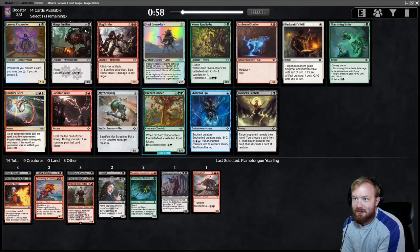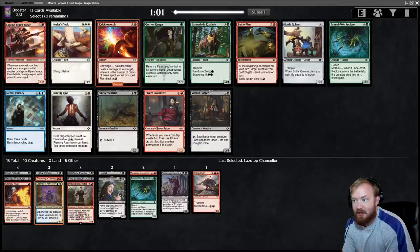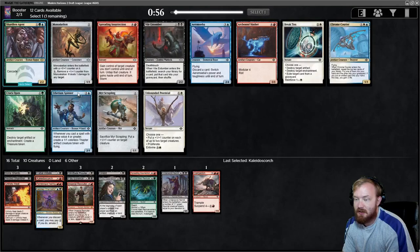There's an Orchard Strider. Scourge Familiar is another Madness outlet. I might take the Chancellor - it's a really good payoff and it gives us tokens to sac to Braids. I'm going to take it. Cards like Kaleidoscorch incentivize going for three colors, so it's not completely unreasonable. I'll take Kaleidoscorch.